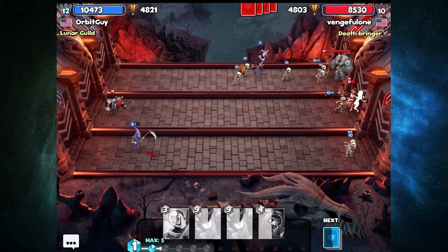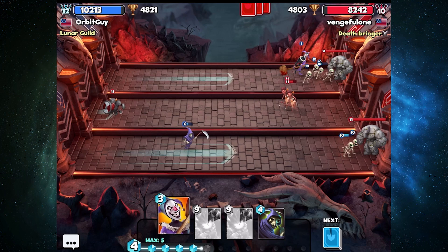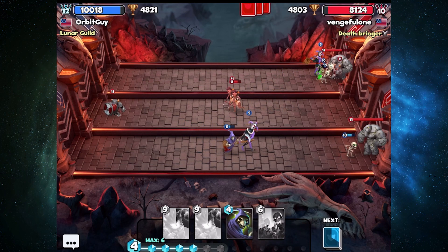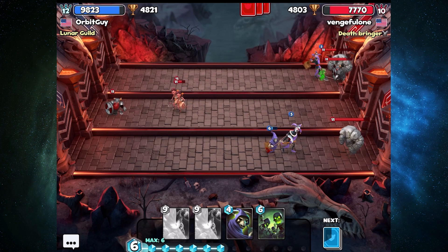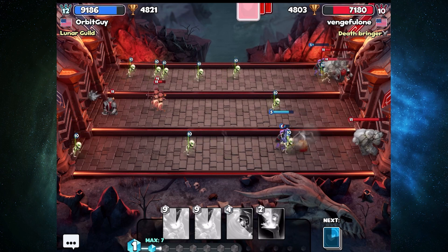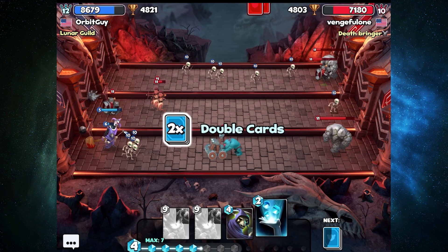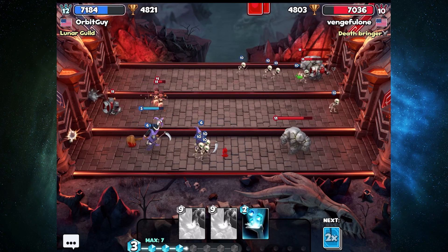I still really love using Boneyard as like my opening card, but the problem is at six mana it's just so much less viable than it was at four mana, especially for rushing. Luckily this isn't really a rushing deck and it has some synergy with Spectre, so from that perspective it works. Take out that catapult — there's the defensive Reaper in action.